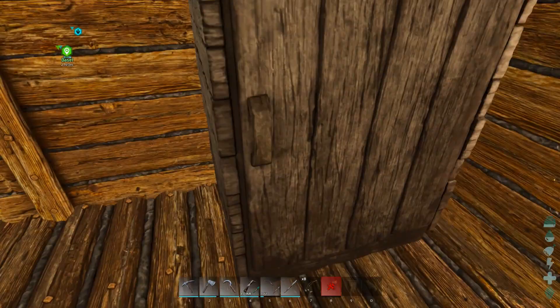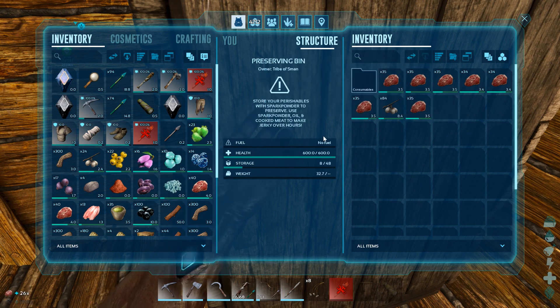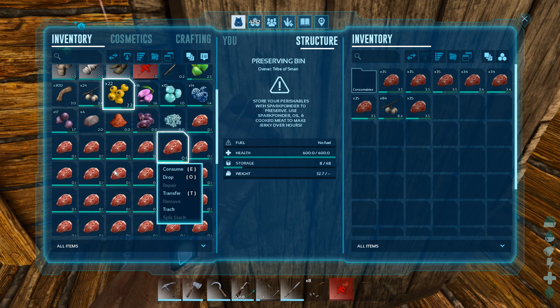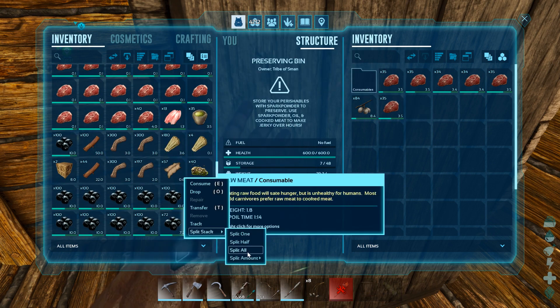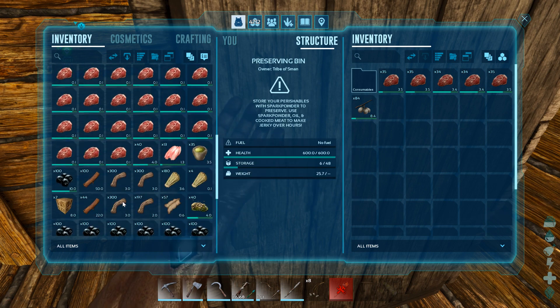Do we have any rotten meat? Probably not, but we have some that's going bad, so that's good. A couple more berries — I want to make sure I have a pretty good amount of narcotics. Let's split a couple of these so they rot a little faster. We can make more narcotics that way.